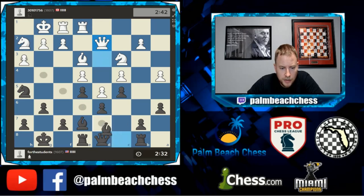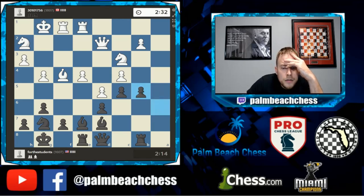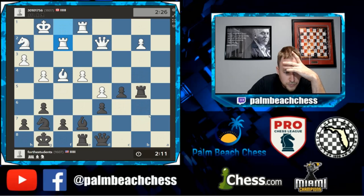Let's play some in-between move stuff. Now f5 is a threat again — I don't know if you want to do that. e5, on takes, on takes, on takes, bishop takes — let's do it.